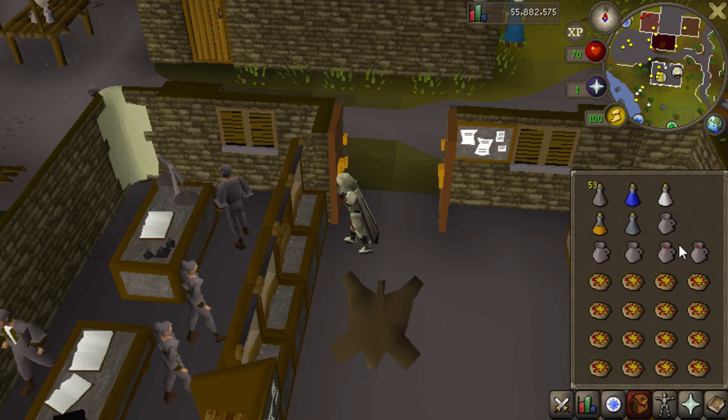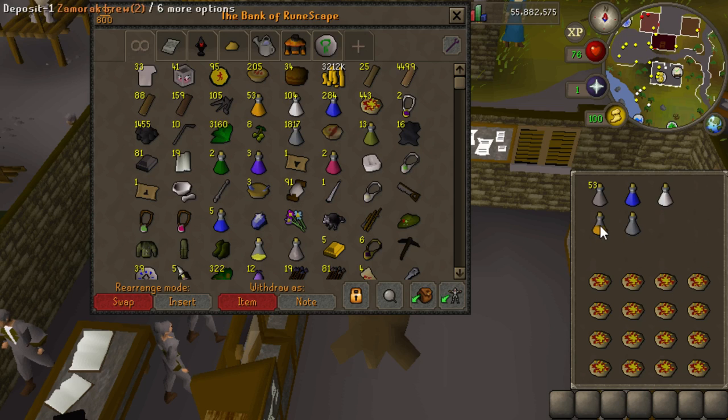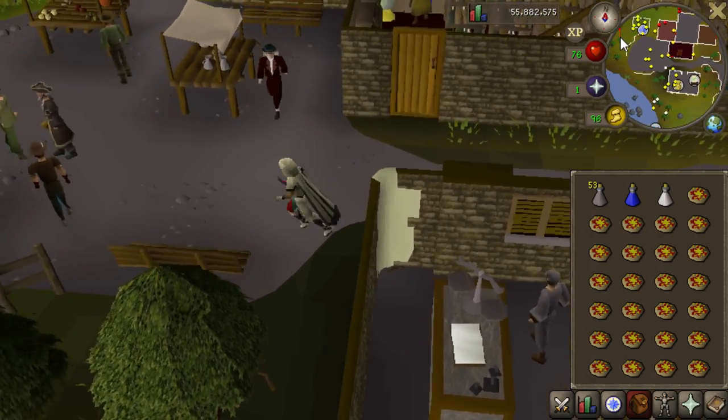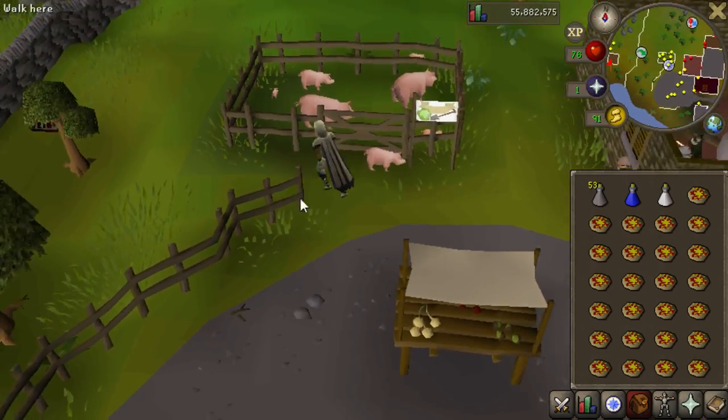Eat up a bunch of wines. You don't need any food to heal back up, but wines are just the cheapest, so since you're already at a bank you might as well use the wines. Since we're using Ring of Suffering, I don't actually need to put extra ring of recoils into my inventory, so we'll just go with pineapple pizza. This makes it so you can consistently do three kills per run, which is kind of nice.